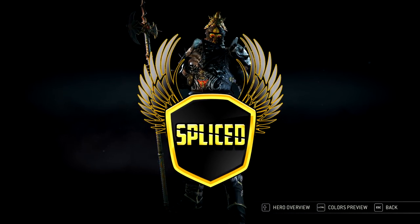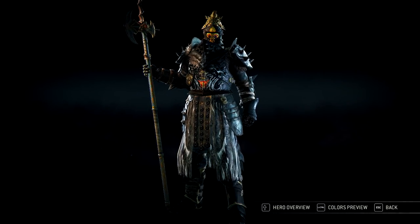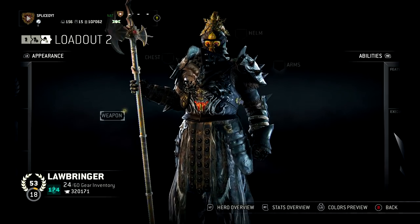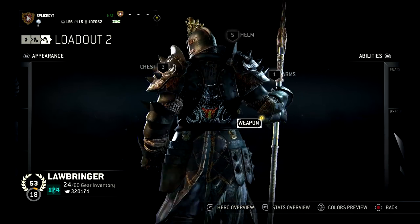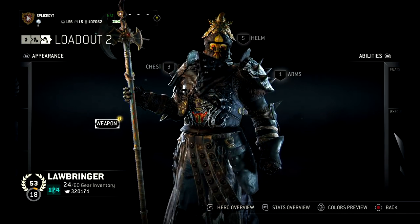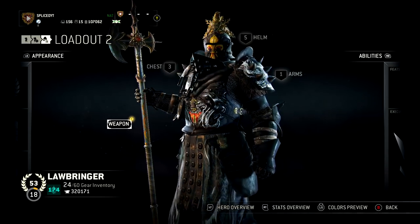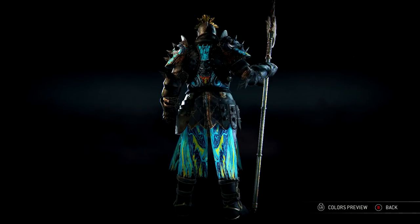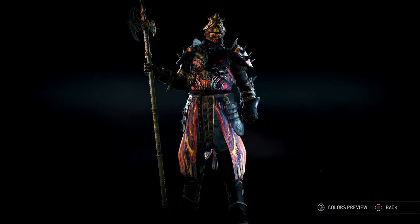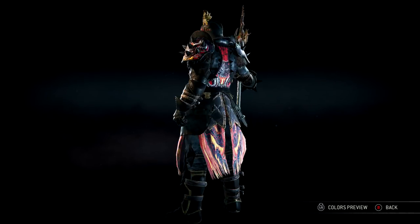Hello everyone, this is Spliced and welcome to the new limited time event. This is just a temporary character I made on the side for my Lawbringer. He has the mask and the full weapon upgraded for you guys to see. This is a little something I just threw together. This is what his outfit will normally look like on the attacker side with the lava symbols and paint patterns.